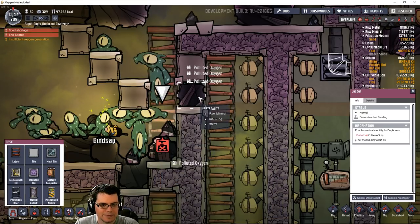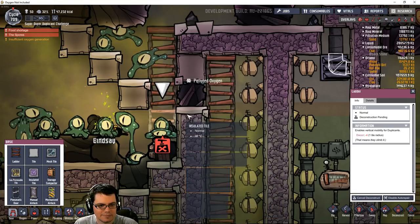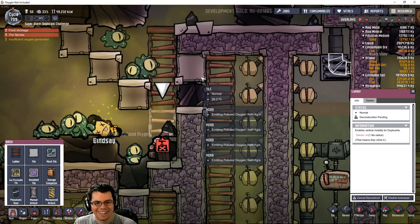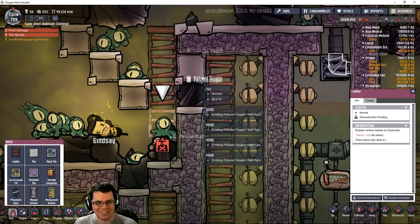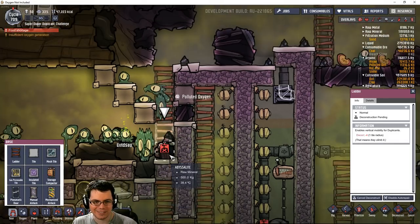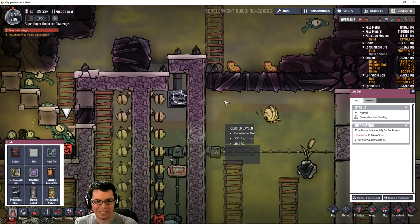Deconstruct the ladder. Several of them are entombed, and they're making polluted oxygen constantly. Hey, I guess that isn't a bad thing - I'll take what I can get.